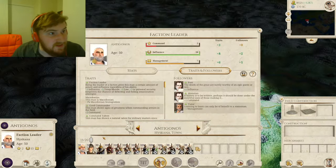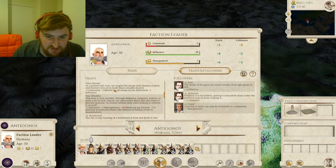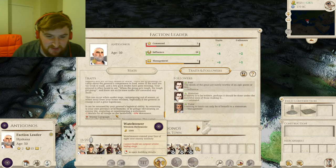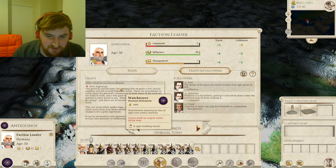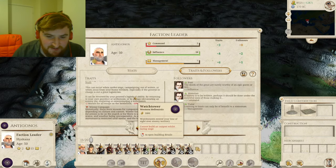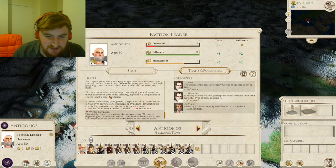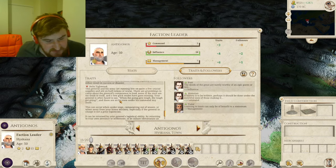Let's have a look at the military traits. He should have that winter trait. Winter campaign — historically there were seasons for campaigning, and winter was usually not the time for armies on the march, so he gets 25% less movement in winter. We've also got the supply trait here — Belts Tightened. This general and his army are running low on crucial supplies, around half rations or worse, giving minus 2 morale and minus 10% movement. This can occur when under siege, campaigning out of season, or away from home territory, especially if the general is not a great logistician.